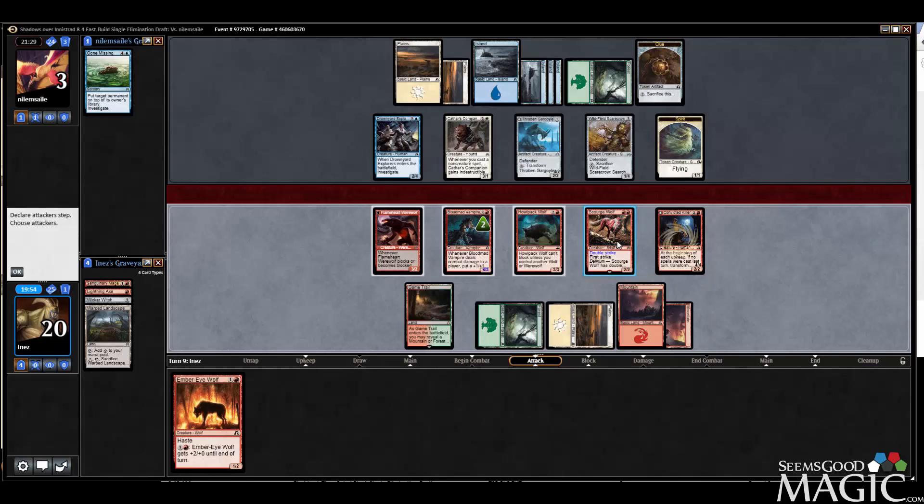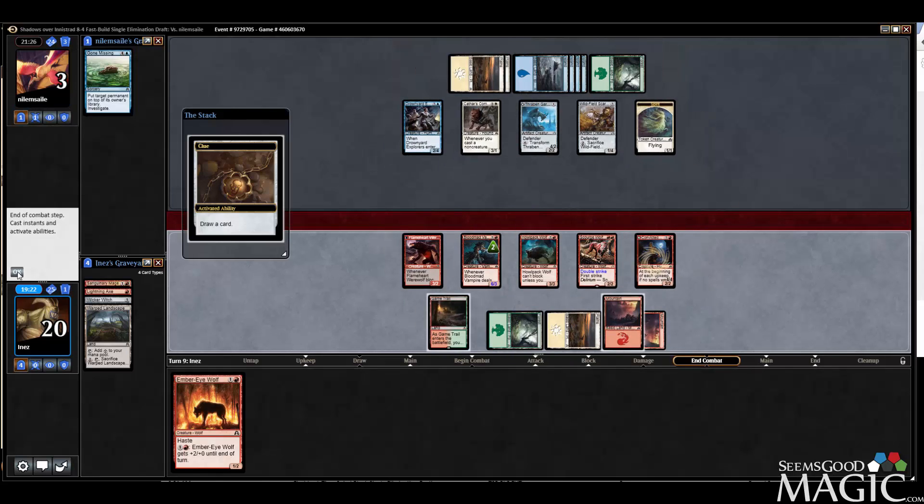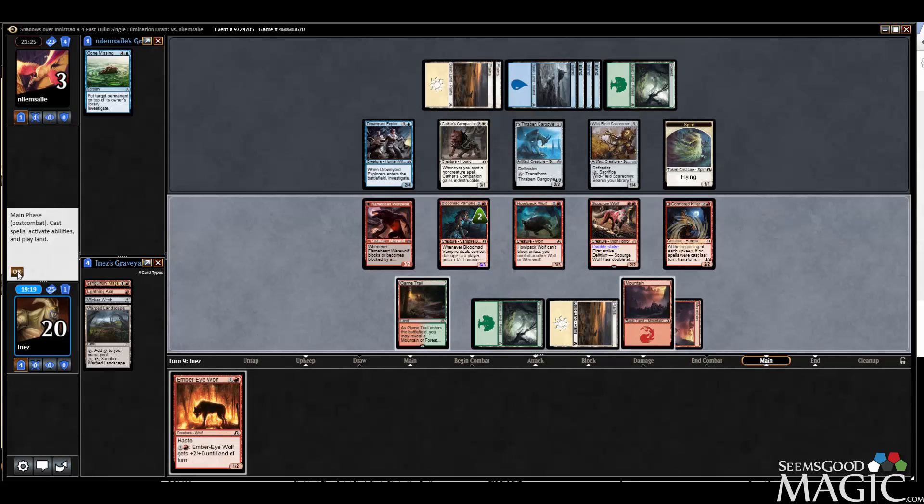I could attack with Scourge Wolf — what's his block? I think he's got a great block here. If he can make this indestructible, attack with this, block here, he still trades. I think we chill another turn — I'm basically trying to get him to be just a bit greedy, because if I can get him greedy I can kill him.